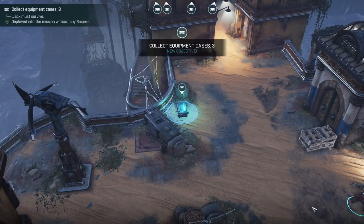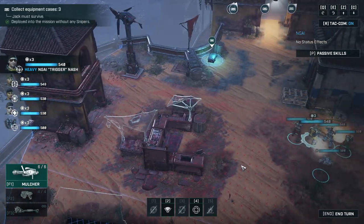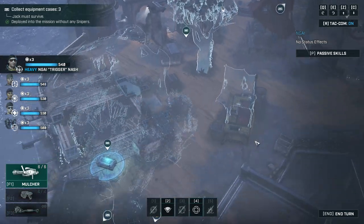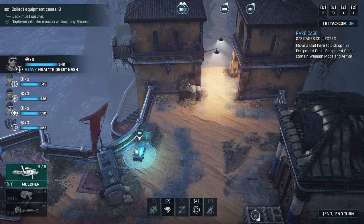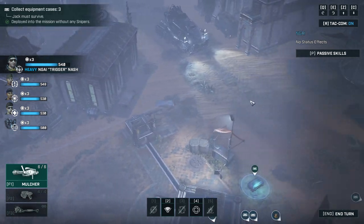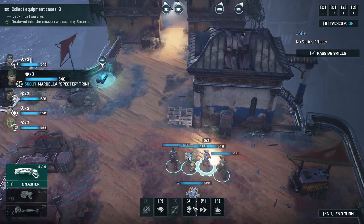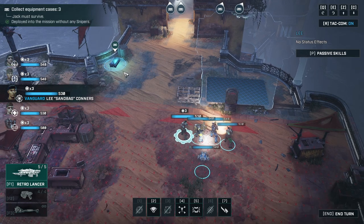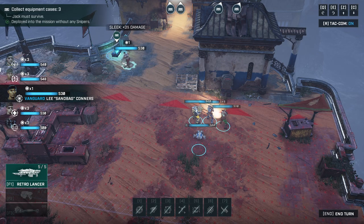Get those equipment cases before they get blown to bits! We gotta collect three of those equipment cases. The mission type here is deadly — overwatch shots from the enemy deal 200% more damage and are 200% more accurate, so that's going to hurt. There are crates here, here, here, and the extraction zone is over there. We're not going to use sprint because sprint will not allow us to grab the crate.